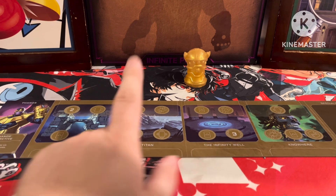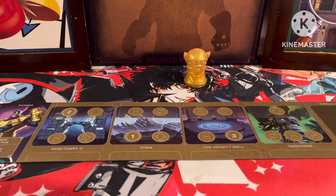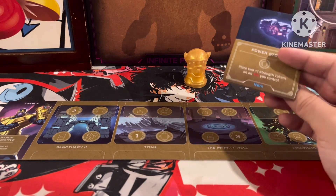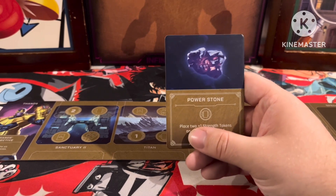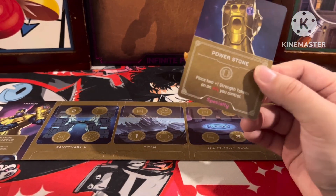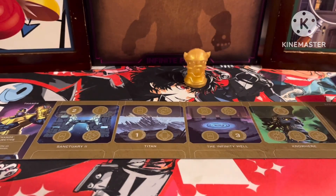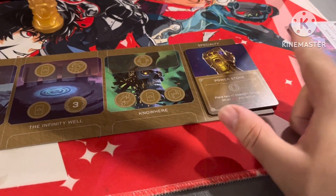Thanos will have to use his Relocate action to send his minions over to the other board, defeat the character, and they will then obtain the Infinity Stone and bring it back onto his board. Once he obtains an Infinity Stone, the stone will become part of the Gauntlet and be placed into his specialty area, where he can access its effects. Unlike other characters, Thanos doesn't have any specialties in his regular deck.